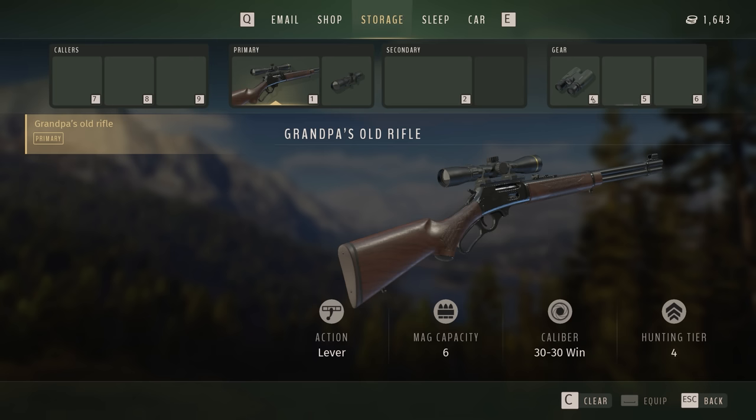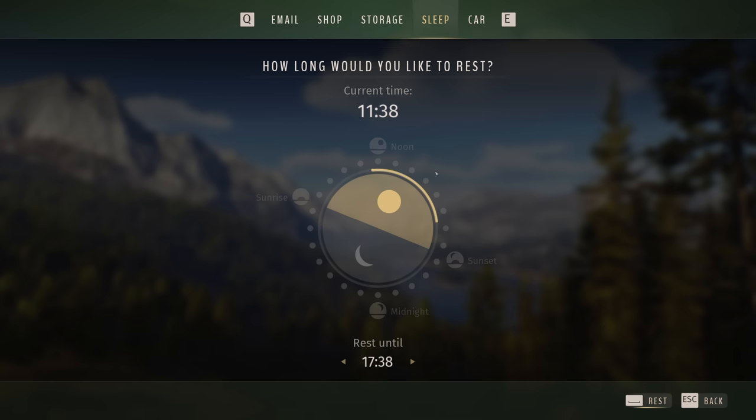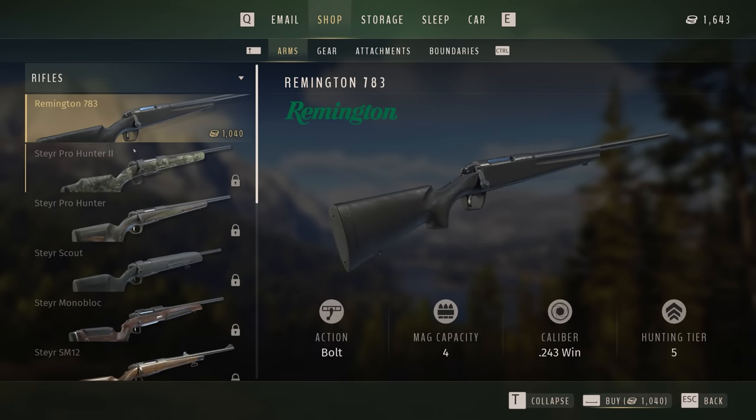Go to storage. There's the sleep system here — you can rest until certain times. Very slick interface, I must say. And there's the car as well. We need to buy that bolt action rifle. We have $1,643 and this thing is $1,040 — so this is going to take everything we got. We're buying it.